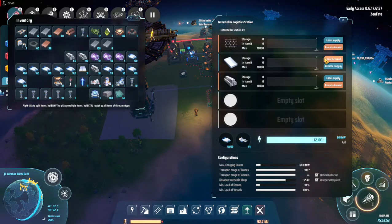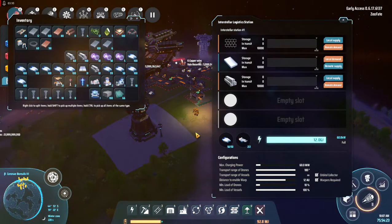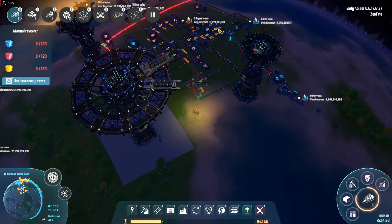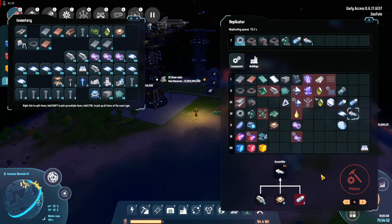I think I have it — local demand and remote supply, yes; local supply and remote demand, yes; and local supply and remote demand. So why isn't this working? Those ships are supposedly supposed to fly in here, load up our freighters, and the freighters are supposed to go — at least that's what I assume is supposed to happen.